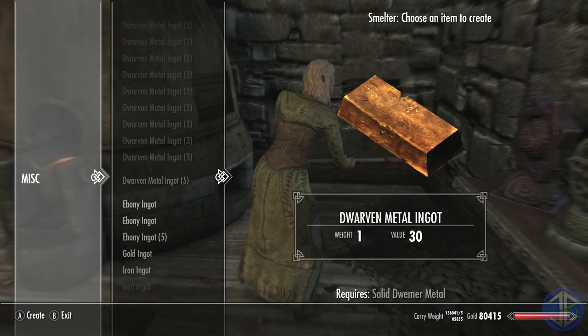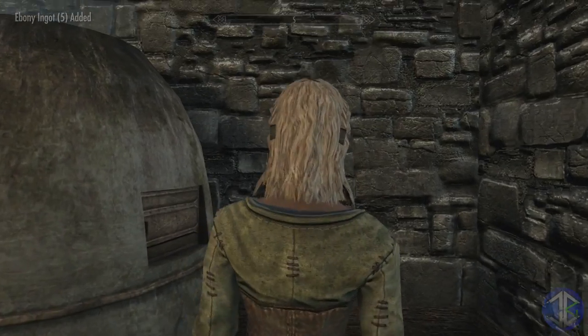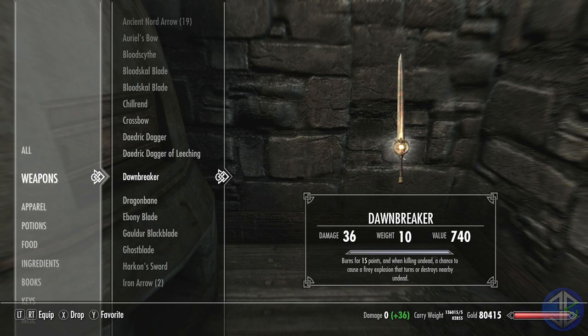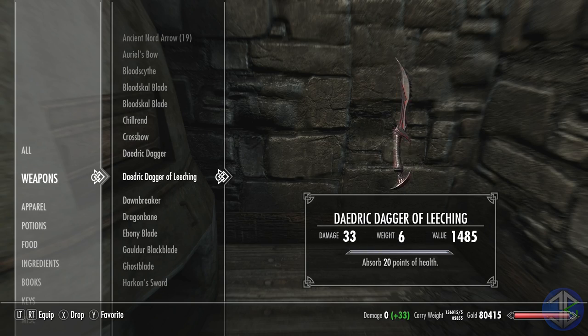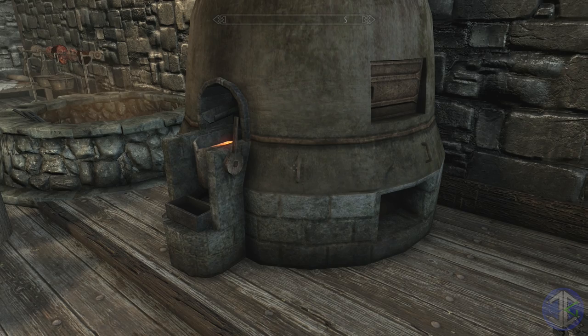Items only show up at the smelter or tanning rack if you have at least one in your inventory and it isn't currently equipped — something that can't be resolved without a script. Keep in mind that favourited items can still be broken down. Overall a cool mod that makes smelting more dynamic, and it's part of a series of mods to make crafting and smithing more effective in-game.